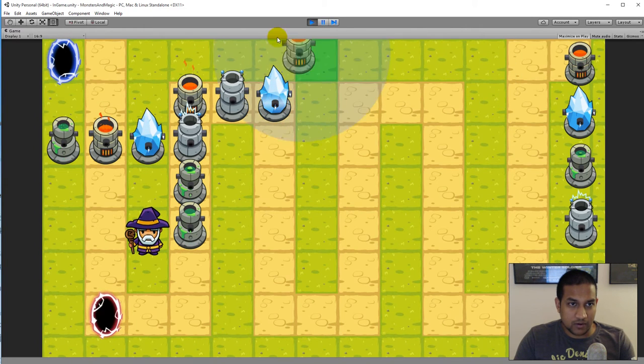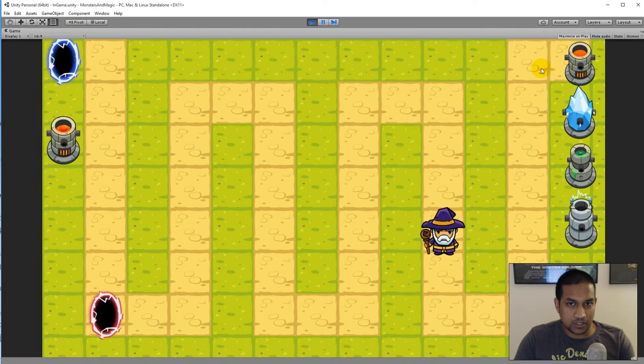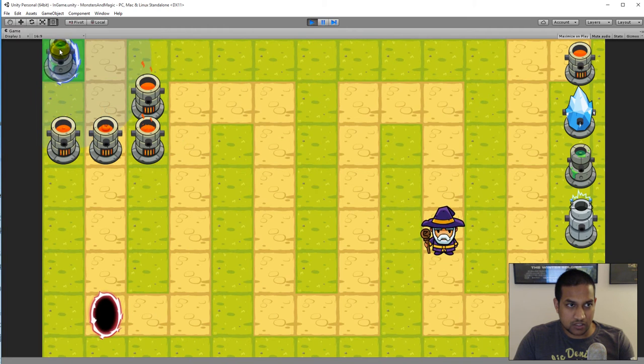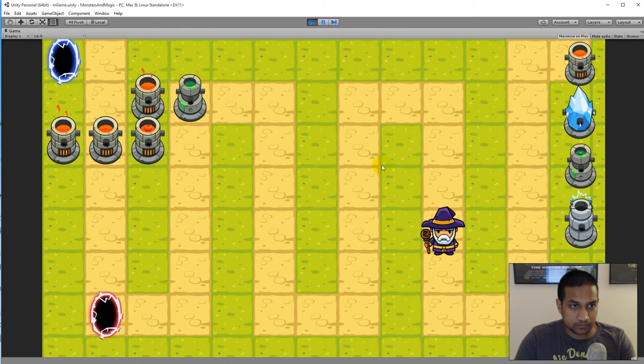Another concern is that right now I can completely block the path. I can place a tower so there's no clear path from start to goal, and when I try to spawn mobs they don't even spawn — I get a null exception because the path is null. To fix this, every time I try to place a tower it should first check whether a path still exists from start to finish. If no path is found, the placement should be blocked.